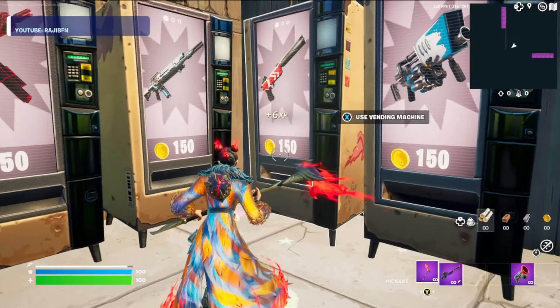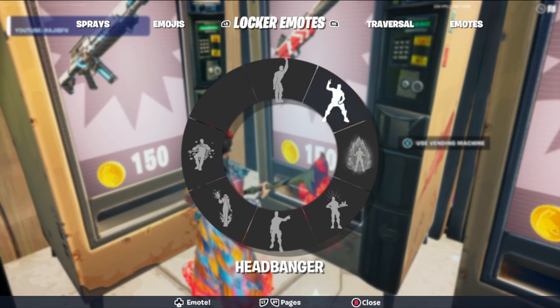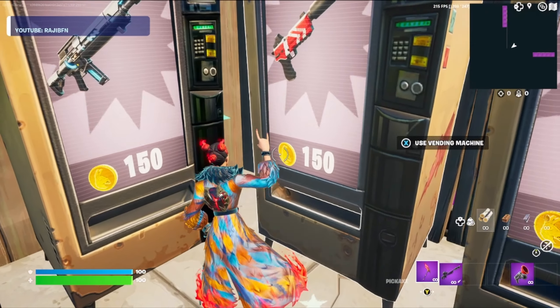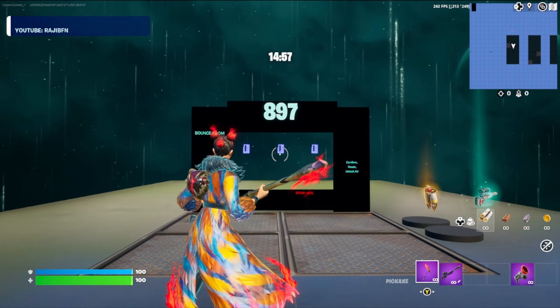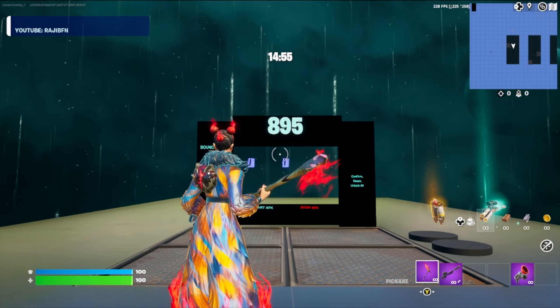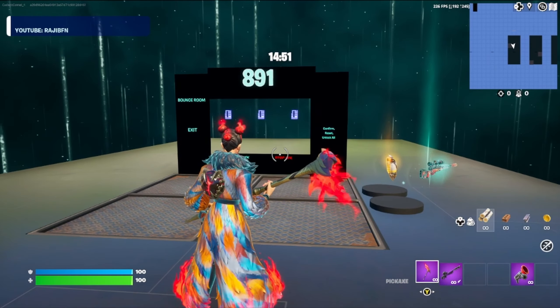Now we're going to come over to the exotic vending machines. Stand right here in this corner and go ahead and emote. You might have to wiggle around a little bit to find the right spot, but once you do it'll bring us to this area where we have a 15-minute timer and a code to enter. I will see you when the timer hits zero.